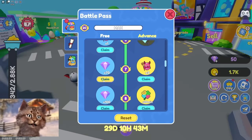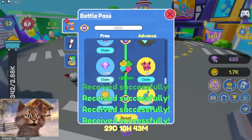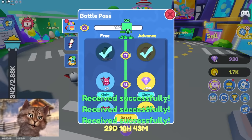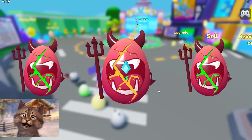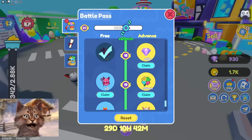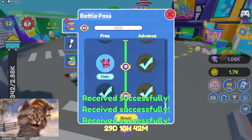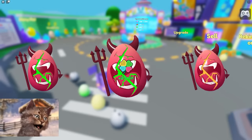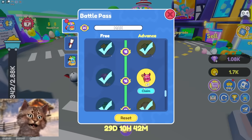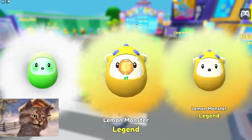Let's continue the battle pass — claim this, claim this. Let's claim everything first and then open the pets. We got another skill thing. This one looks legendary — lemon monster! This battle pass is kind of insane. We get two pets. And another legendary! Two legendaries — wait, if we get a lot of these we can make it shiny, right?